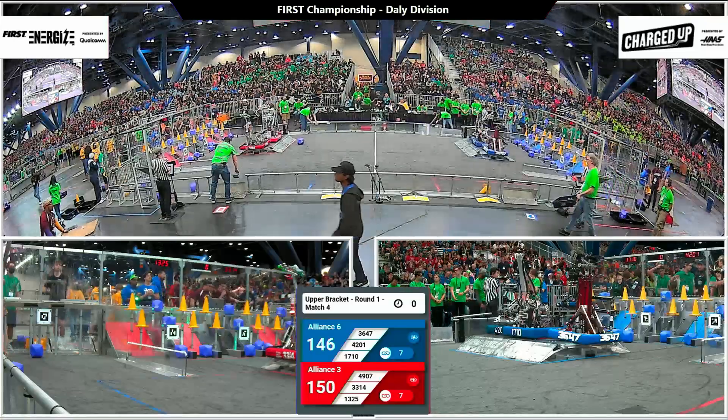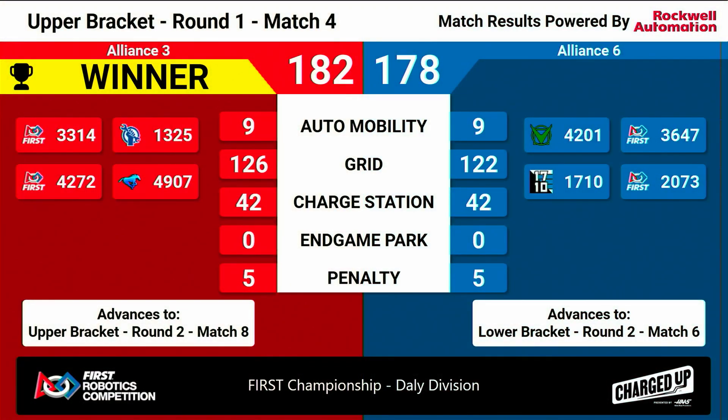It all comes down to just a few game pieces sitting on these alliance grids — we'll tally those up and get back to you shortly. Final score: 182 to 178. We'll see that red alliance, alliance number three, move on to face alliance number two in match number eight later.